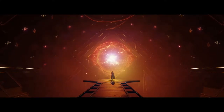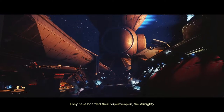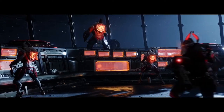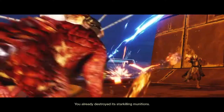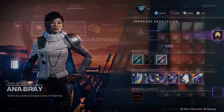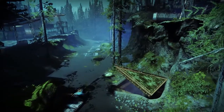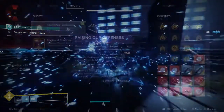Starting off the season, you'll be helping Ana Bray and Zavala arm the warmind Rasputin to use his arsenal against the Almighty, that is slowly but surely on a collision course with the Tower and the last remaining city on Earth. The first step after the introduction missions of talking to Zavala, Ana, creating some orbs, and a chat with Rasputin, he will unlock the first bunker to us on EDZ, which will have us kill some Fallen for him, and then give us a quest to go and do the Seraph Tower activity.